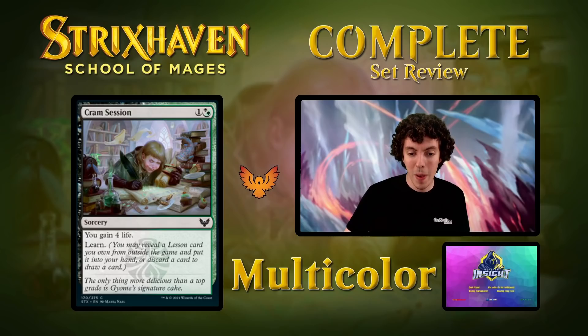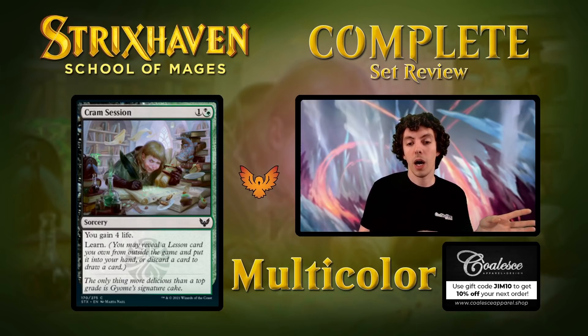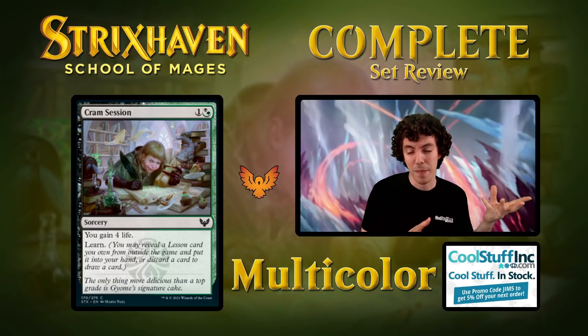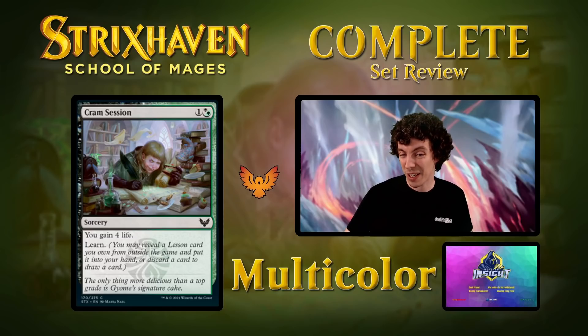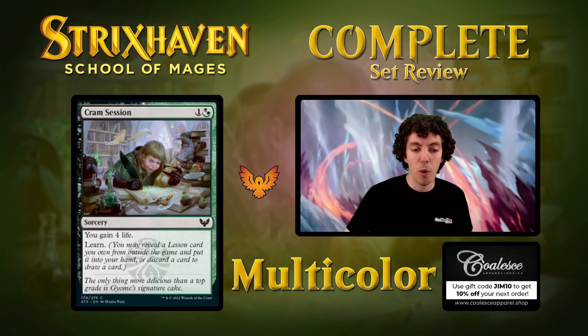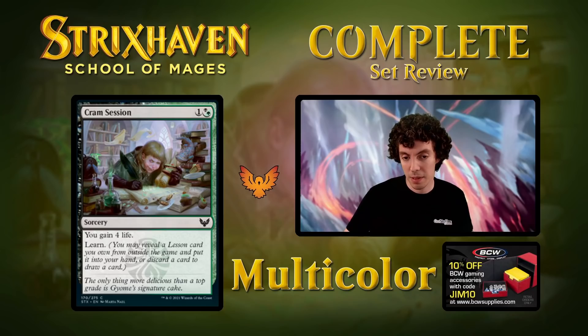Up next is Cram Session — two mana sorcery, gain 4 life and learn. If you missed it earlier, I did all the lessons first because you really need to have lessons to contextualize what learn does. Gaining 4 life and learning is okay, it's not great. If we have life gain triggers it's pretty good. The lesson cards aren't really worth a full card, and gaining 4 life isn't really worth a full card either. If your opponent's playing a very aggressive deck and you have multiple life gain synergies, it's a reasonable addition, but you need to be getting a lot out of Magecraft and life gain. It's playable but not very exciting, and in Constructed, probably not.